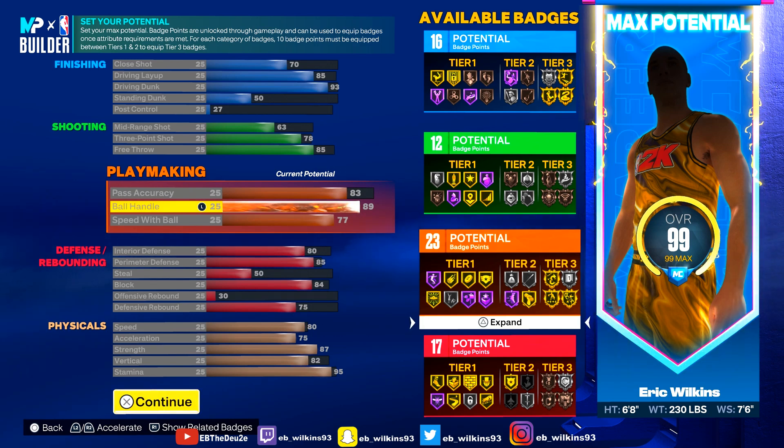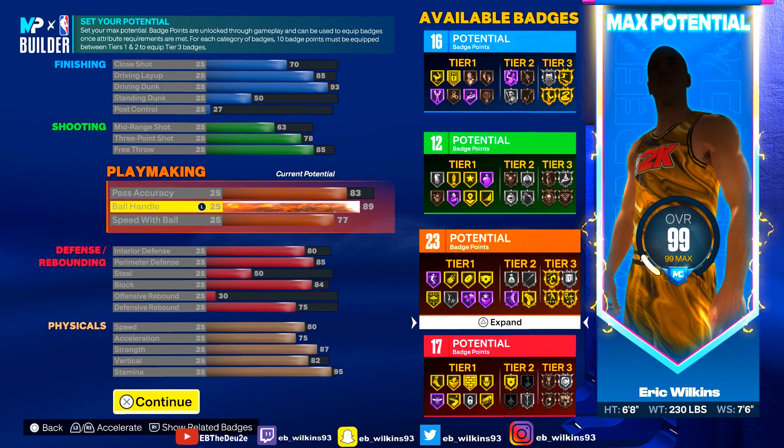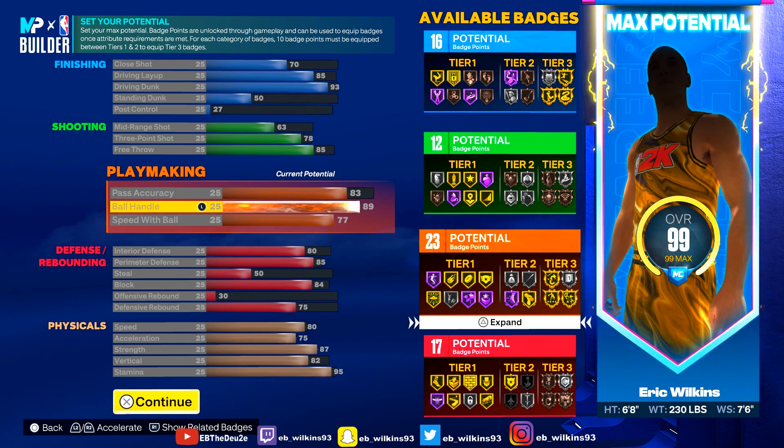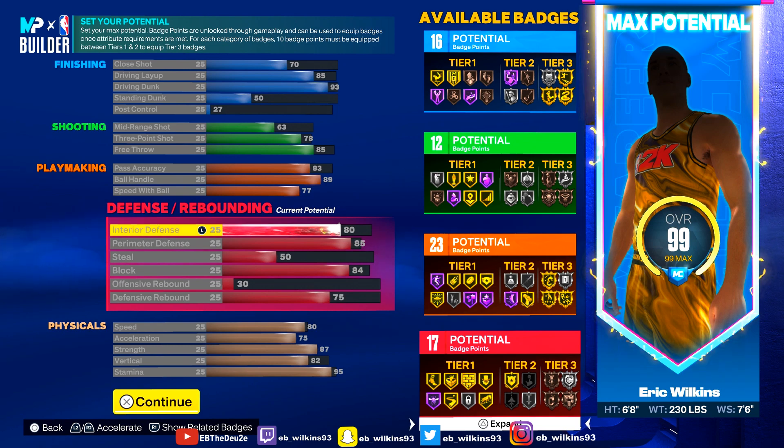89 ball handle — this is why I made him six-foot-eight. At six-foot-nine I think the highest you can make it is 87, which gets you gold quick first step. But with 89 you get Hall of Fame quick first step. That's exactly why I made him six-foot-eight — with all this strength and dunking ability he gets Hall of Fame quick first step and can shoot threes. Speed with ball is 77 — I need that 75 to get the Michael Jordan dribble package, though I still haven't gotten it yet.